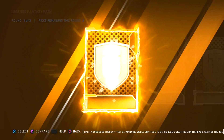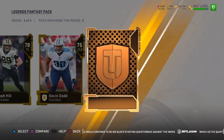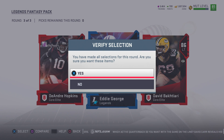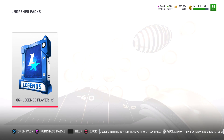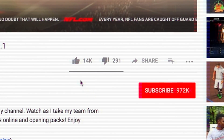We are officially down to the final legendary fantasy pack, and we also have the bundle topper. Round one we get a bunch of golds. Round two we don't get an elite. Then, look at this — a full legend! We got DeAndre Hopkins. My selection is a no-brainer: I'm going to scoop up the big boy Eddie George. He only goes for 270,000 coins though, which was kind of disappointing — I thought he'd go for a lot more.